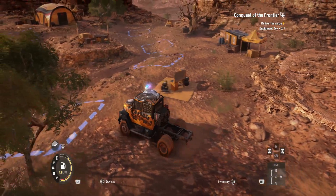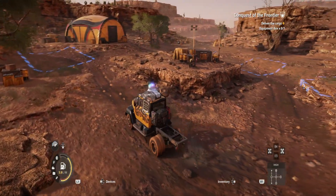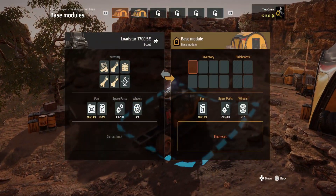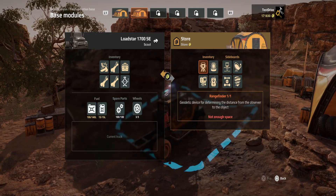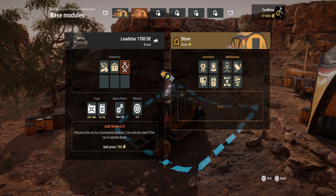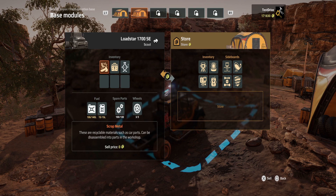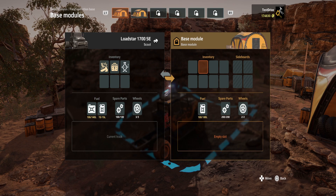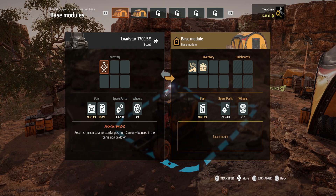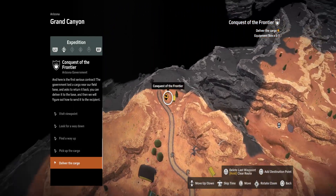We've made it back to base. I also went past the other airdrop because there were some more dinosaur femur bones. Let's go into the store and sell all of the bones — that's going to give us a little bit of money. The equipment box can't be sold, and neither can the scrap metal. If we go back to the base module we can move the scrap metal over to that.